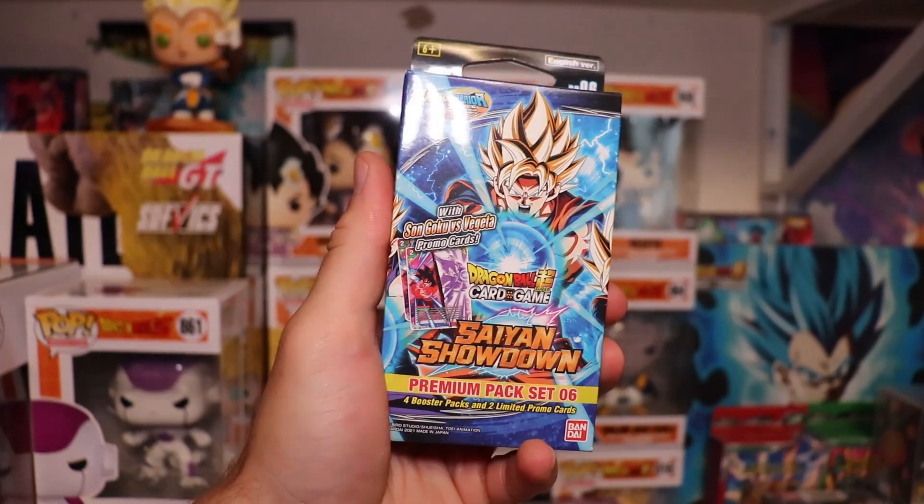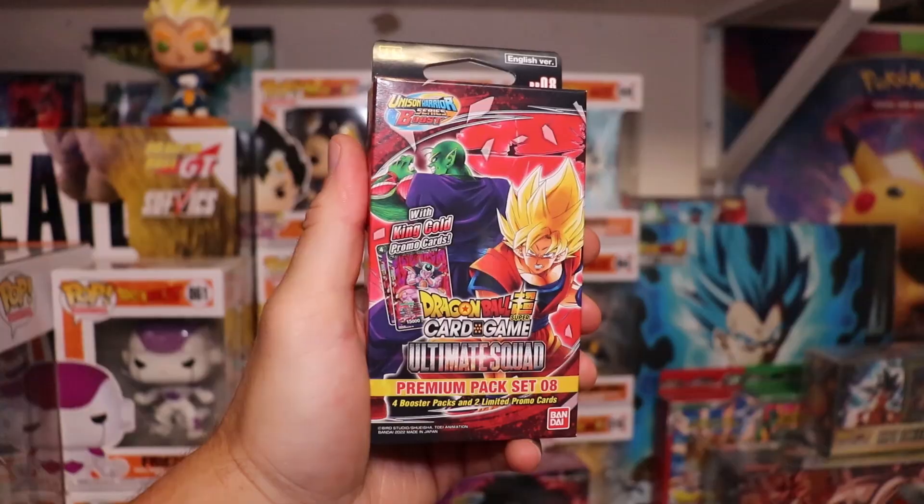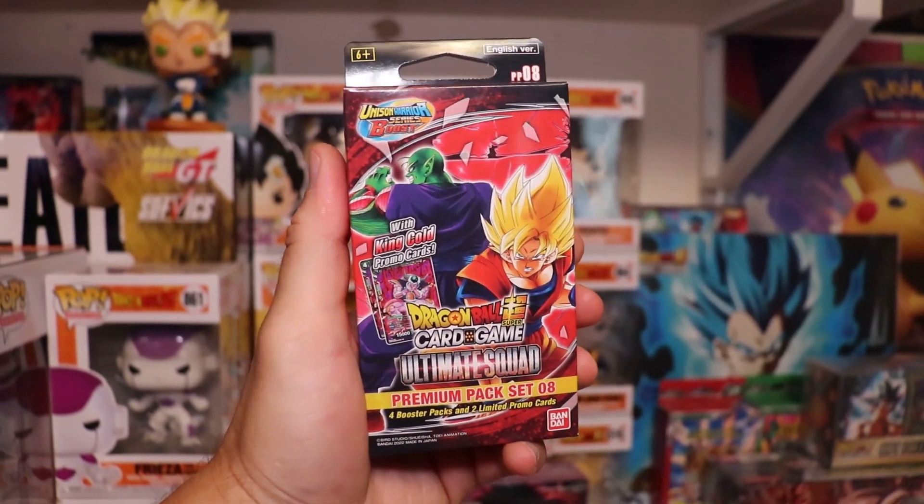In today's video we are having a Dragon Ball Super premium pack set battle, going up against two banger sets. The first set we're going to be opening up is Saiyan's Showdown premium pack set number 6, and there are some banger cards inside of this set. But it's going up against a heavy hitter — the newest set in the Dragon Ball Super card game: Ultimate Squad premium pack set number 8.